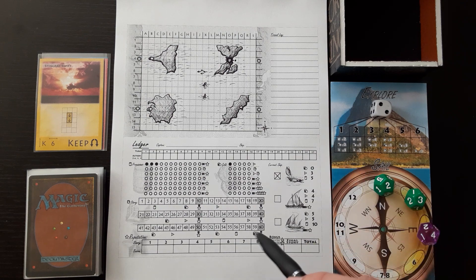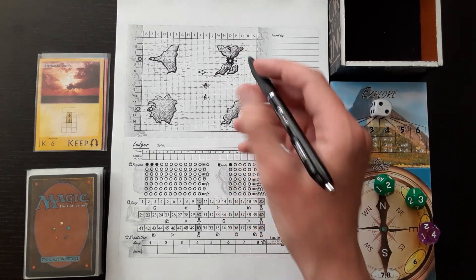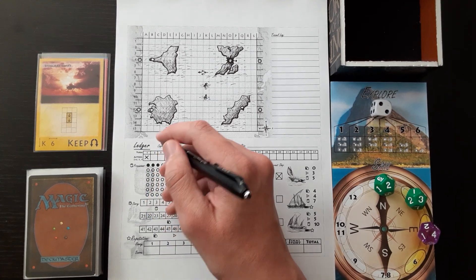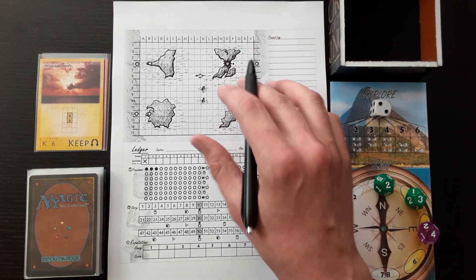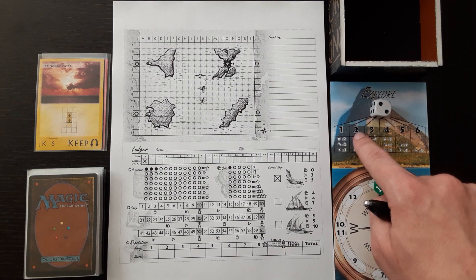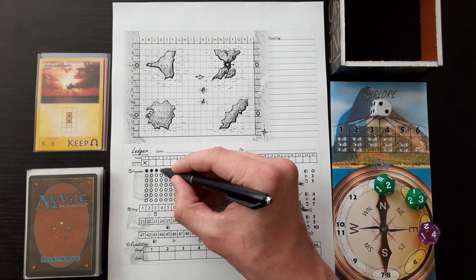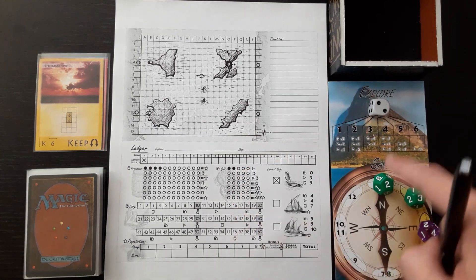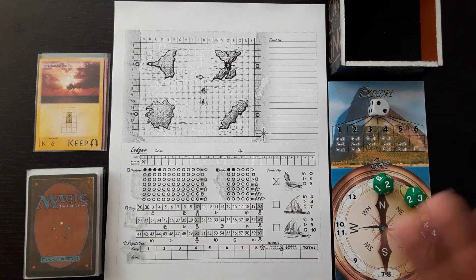One of the things that we can do after we roll the dice is we can explore. If we're right next to a square that has land on it then we can do an exploration. So I'm going to explore right here. I'm going to put my action as X for explore and then mark this square with an X. We can only explore it once. Since we rolled a two, here we have one barrel - that's going to be a provision or a resource. Then we have one gold. And we also have two story, so we're going to cross off two stories. That's our turn.